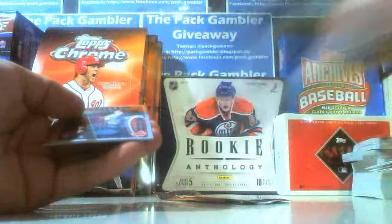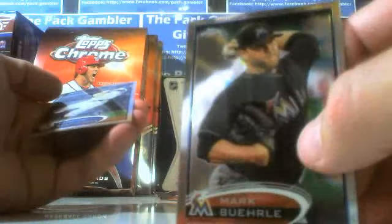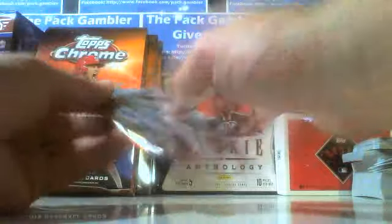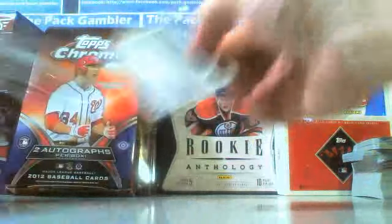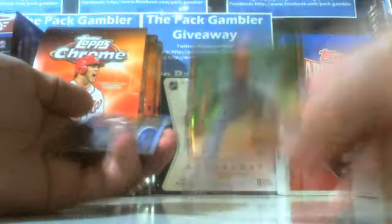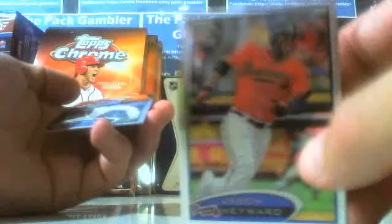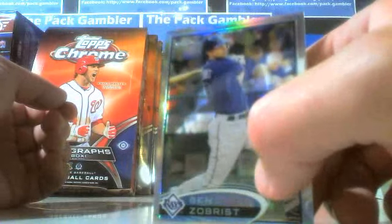Cespedes rookie, Pedroia base, Mark Burley base, and Curtis Granderson base. Last pack — come on, let's see what we can do. I'm going to get a refractor, I don't know who it is. Matt Adams rookie base, Brian McCann base, Jason Heyward base, and a Ben Zobrist refractor ends off the box.